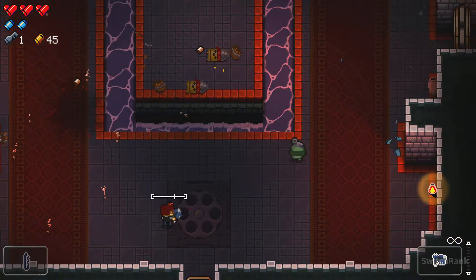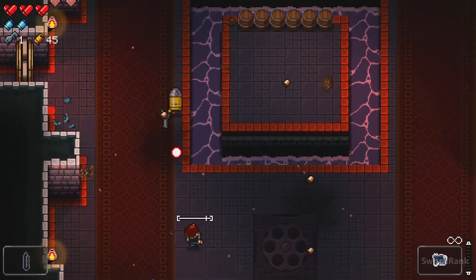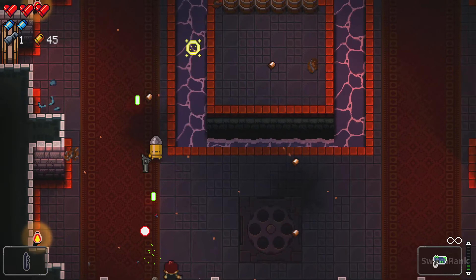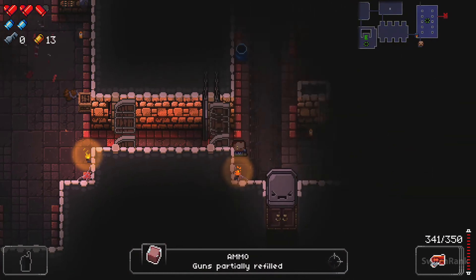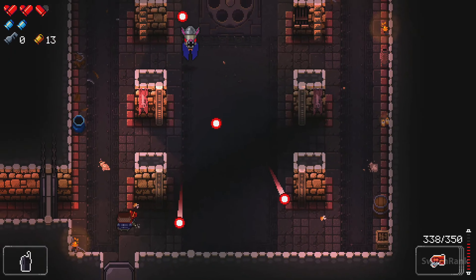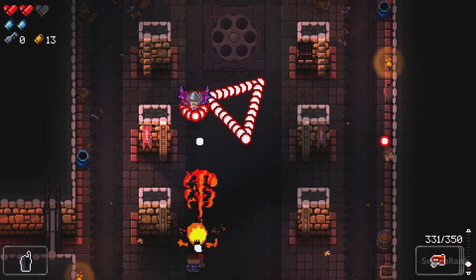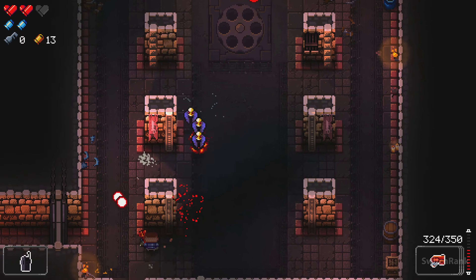Enter the Gungeon stands out among pixel art games on the Switch. Noteworthy features of its graphical style include dynamic weapon animations, immersive lighting effects, and eccentric particle effects. While the game presents formidable challenges at every turn, it consistently rewards players with diverse weaponry, enhancements, and gameplay strategies.